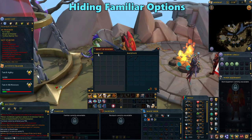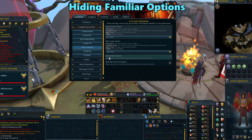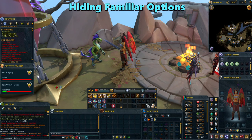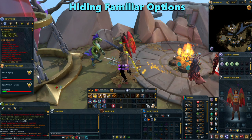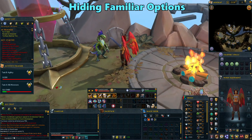Something I struggled with a lot when starting out was how I would accidentally click on my summon when trying to click on monsters during combat. This would pull up my beast of burden's inventory or their interaction screen, and it would just constantly get in the way. This can actually be disabled in attack options. If you check off the hide familiar options, you won't have to worry about doing that anymore. Clicking on your summon will no longer pull up their interaction menu, so if you have the same problem, this is a good thing to do.